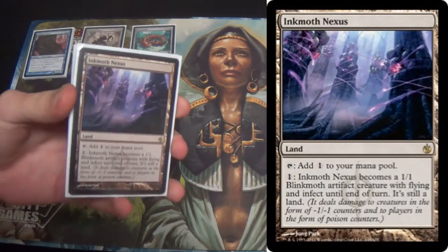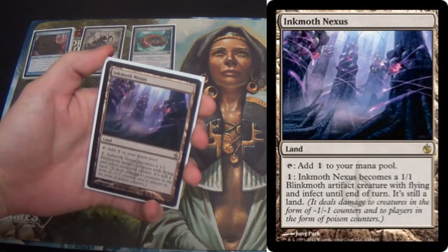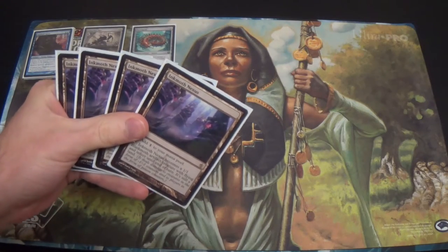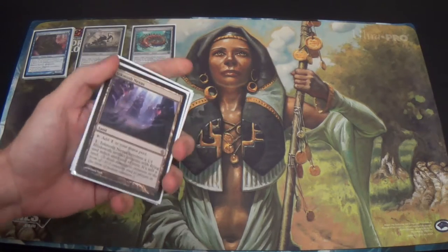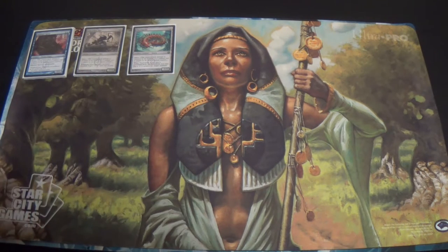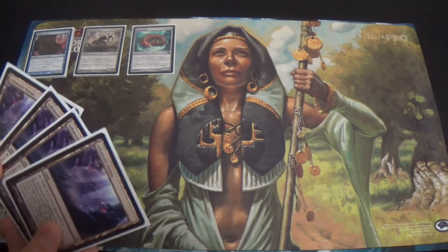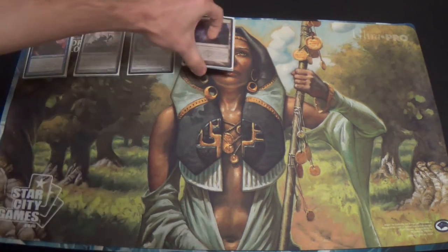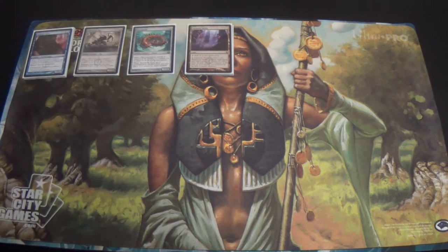Here is the other creature that I think might actually be the best — maybe Blighted Agent, maybe Inkmoth Nexus. I like being able to dodge sorcery-speed removal like Wrath effects, Flameslash, so on and so forth. I do very much like that ability, and Inkmoth Nexus is also a land, which comes in handy. It flies, and occasionally that matters for blocking.